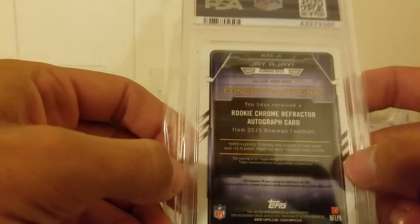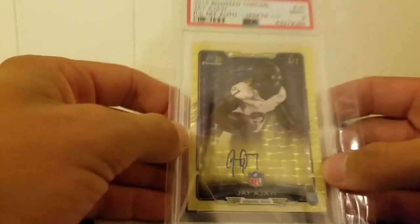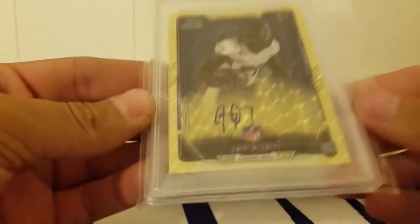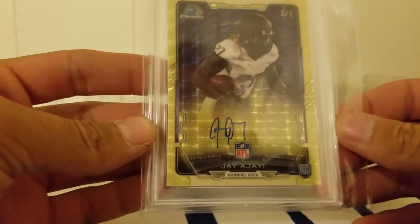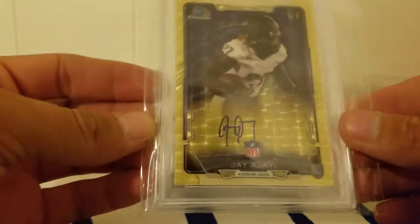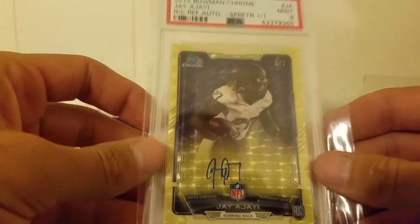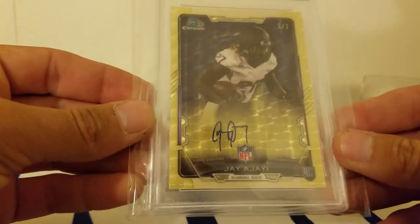Let's just jump right into it. First card right off the bat, we've got a Jay Ajayi one-of-one - numbers on the front. We got a nine. I'm not sure what's up with this card; it was only a BGS nine as well. I might just crack it and sell it raw. I mean, if it's a Chrome Ajayi one-of-one it'll hopefully sell somewhere. Might crack it and throw it up on eBay. Not sure.